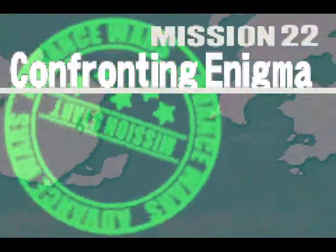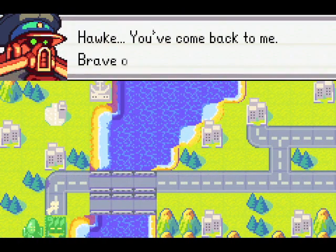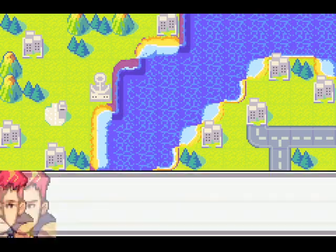I wonder about those cell doors because they can't hold Lash, they can't hold Hawk, they can't hold Flak or anybody else. Anyways, I really like the mission name — it's very clever. Confronting Enigma, hearkening back to the Advance Wars 1 mission where you first face Sturm, which is called Enigma, if I remember correctly.